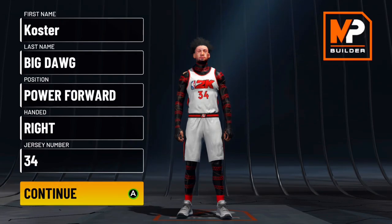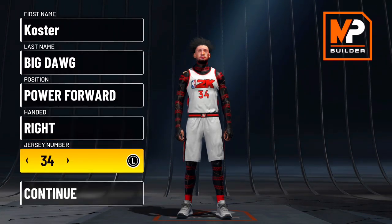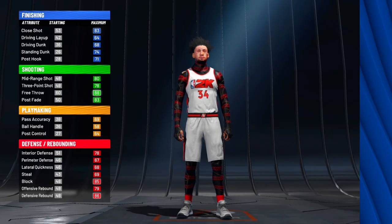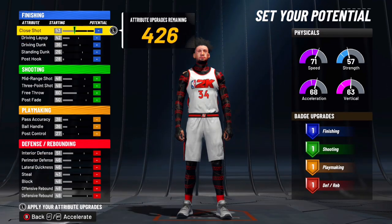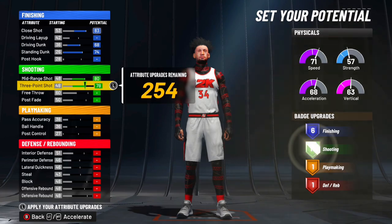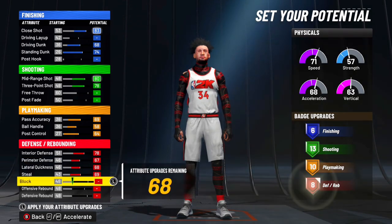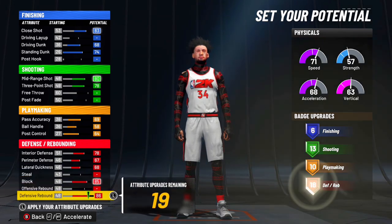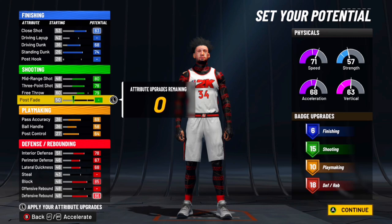With that being said, we're gonna get straight into the build. It's a power forward — make sure you make him a power forward. Hand does not matter, left or right, whatever you want. The pie chart is gonna be the mostly green-red pie chart, because this is like a really tall permalock that can iso — it's like a demigod permalock. It's gonna be pure speed — you want the most speed out of this build. Copy my exact attributes: max out close shot, max out standing and driving dunk, max out midrange, max out three-point, and max out all your playmaking. On the defense, I had to adjust it a little bit. We don't want steal — steal's not that important, you still get steals, you just gotta get bumps. Max out the rebound and put the rest on free throw.